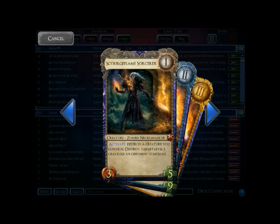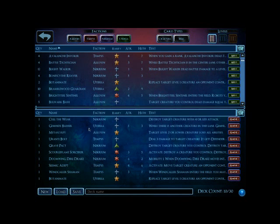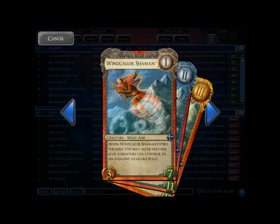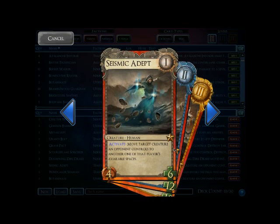Another interesting choice along the same lines as Grave Pact is the Scourge Flame Sorcerer. You're able to activate him to remove one of your creatures and their Shaper, but again you have to level it. Another useful card is Doom Wing, which fits into the Mobility group. He's probably the most interesting because you don't even need to attack with him — you just simply move him over. He couples well with the Wind Caller Shaman. Even if he still has Defender, you could move him over with the Wind Caller Shaman to take him out. The Wind Caller Shaman can also move other creatures over who don't have Defender and are big enough to take out the Shaper. Cards like Seismic Adept, which can move around creatures, can be useful as well — they drop a Shaper, and you use your Adept to move it in front of a creature that can handle it.